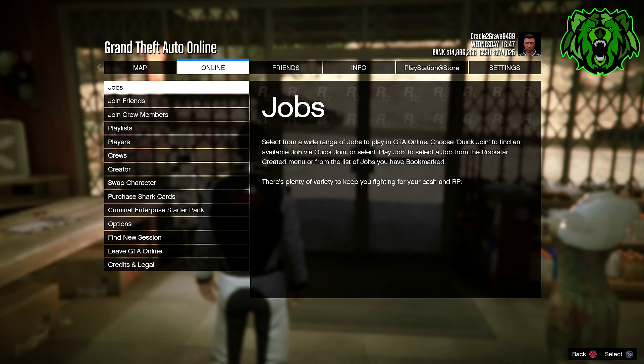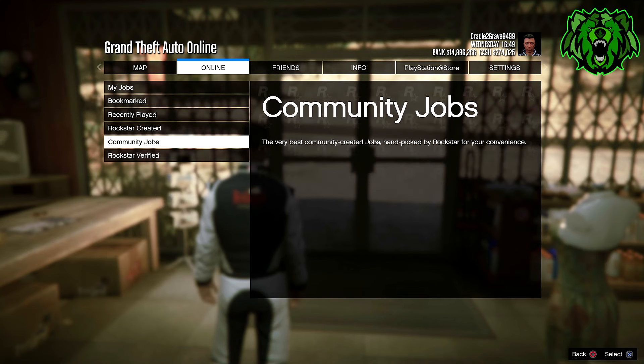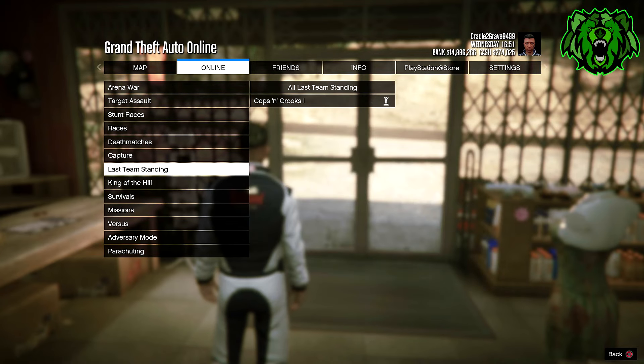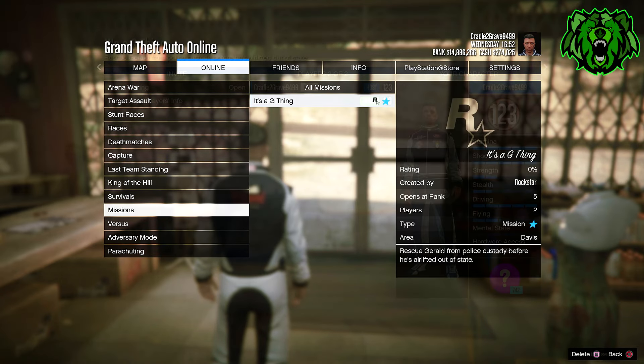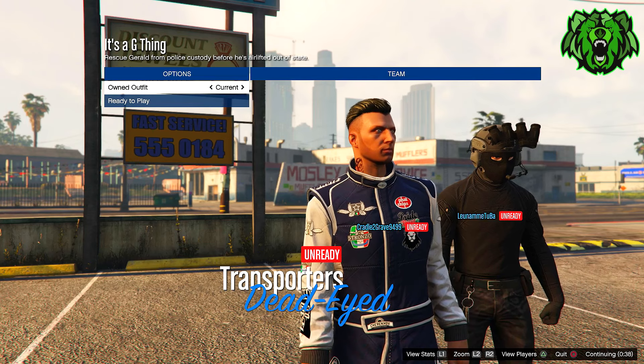Once you've got the racing suit on, press pause, go to online, go to missions, and start It's a G Thing. I'll leave that pinned in the description if you do not have this job bookmarked — restart your game and it should be there once bookmarked. When you load into the job, change the clothing to player saved outfits. You do need one friend for this part, so just invite one friend that can help you out quickly. Once your friend joins, just start it up.